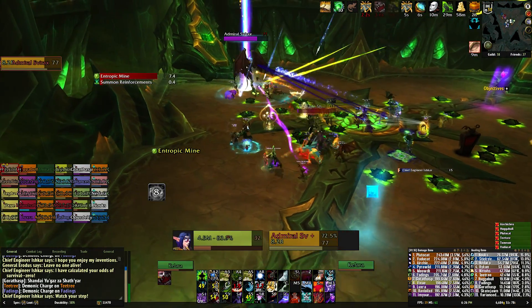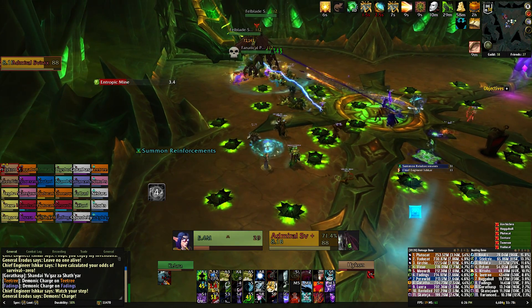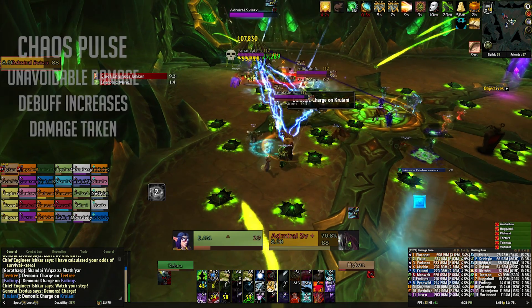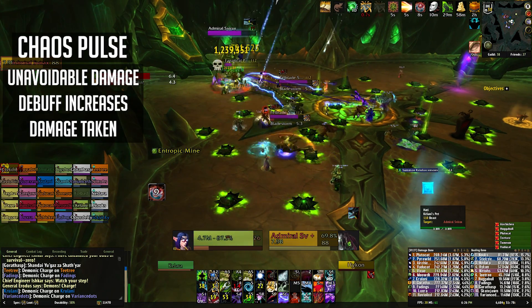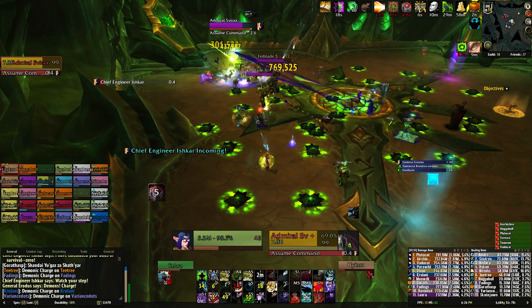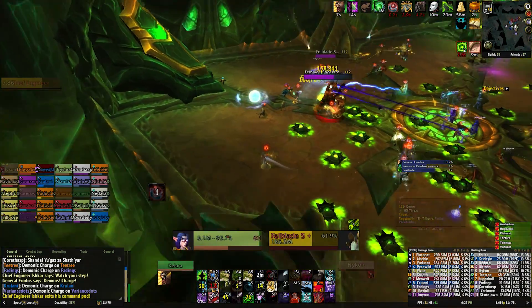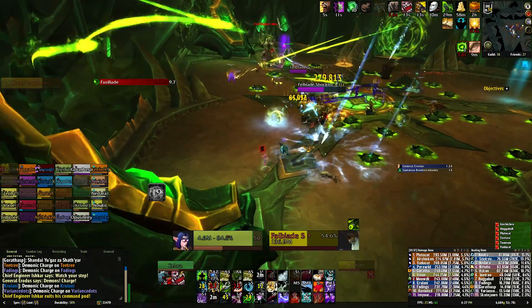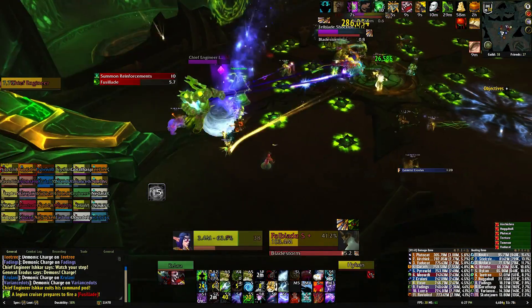During the first phase while fighting the Admiral, the other two bosses will be in their pods. Every boss in a command pod will constantly cast Chaos Pulse at random targets, which deals damage over time and applies a debuff which increases the damage you take by up to 15%. This debuff can be dispelled but for the most part it can be safely ignored until you get into the later stages of the fight where the raid will be taking a lot of AoE damage, so make sure the debuffs aren't allowed to stack too high.